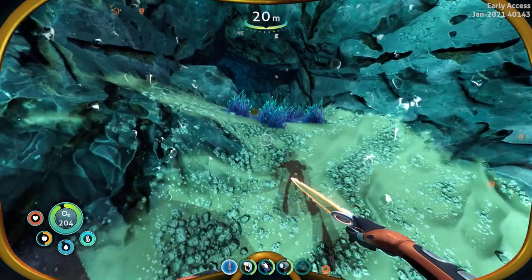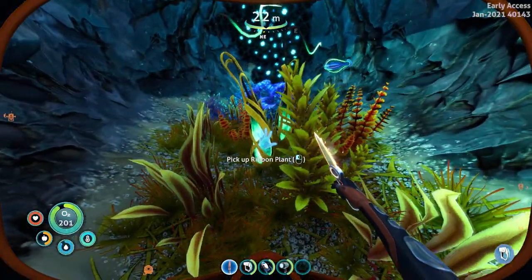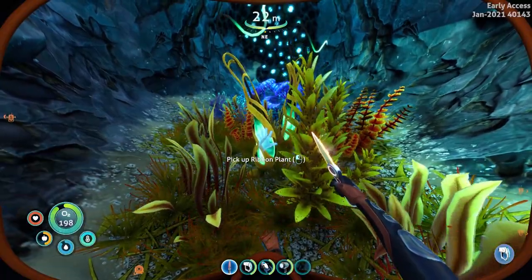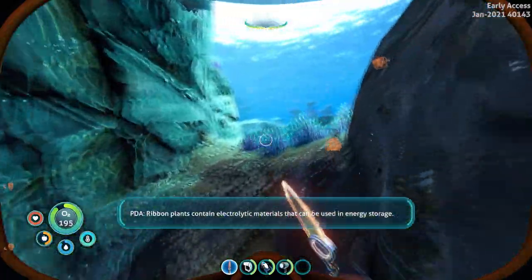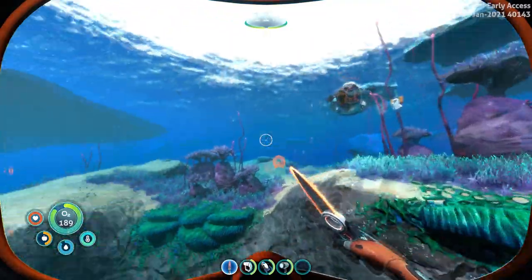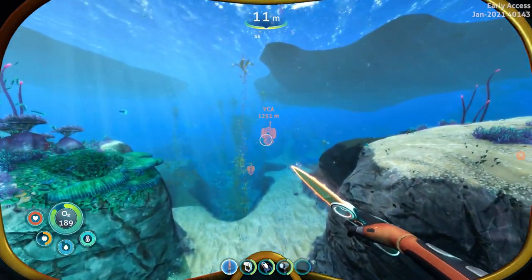The cool thing about this shroom is that it replenishes food and water. The next thing coming up is the ribbon plant which is used to make some batteries. You don't have to harvest the seed right away — you can pick up the whole plant which only takes up two inventory slots, but you can place it in a planter and by hitting it you can get up to seven seeds out of it.